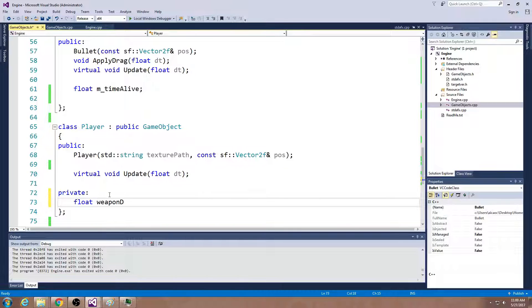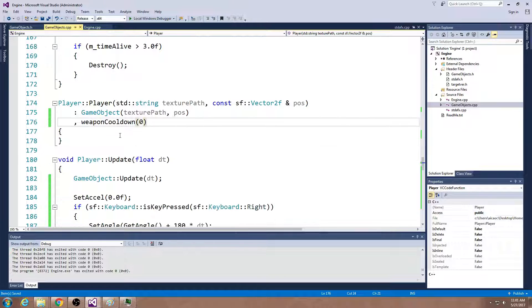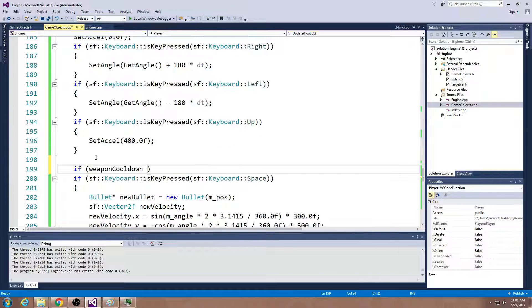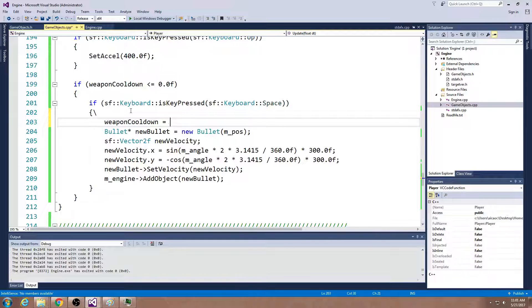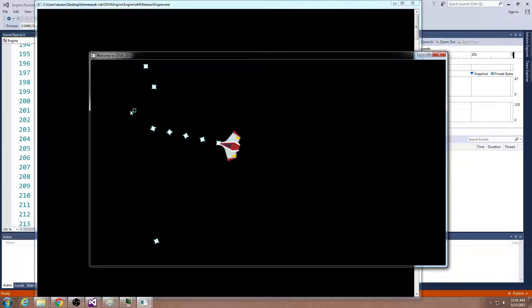We just have a weapon cooldown variable. The only real difference is where this variable lives — whereas before it lived on the function for main, here now it will live on the player. We're going to initialize this variable to 0 inside the constructor, inside the member initialization list. Then we take weapon cooldown and subtract dt, and we only do this behavior if weapon cooldown is less than or equal to 0. If we detect the key was pressed, we reset it to 0.2. So we just re-implemented that weapon cooldown behavior, but moved it into the player's ship. Now when pressing spacebar it won't be shooting all the time — it'll shoot every 0.2 seconds.